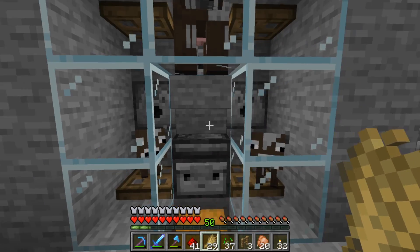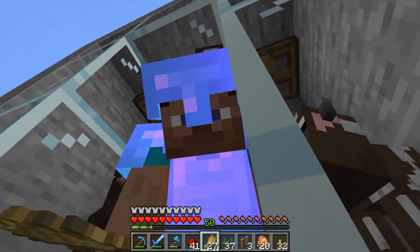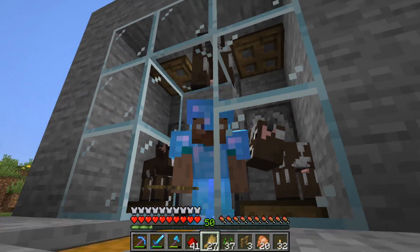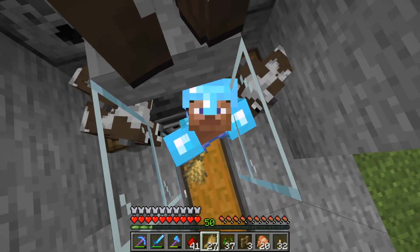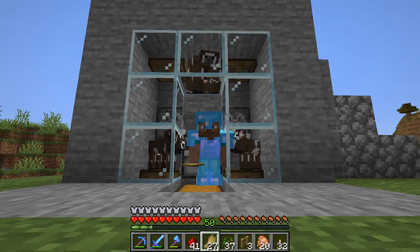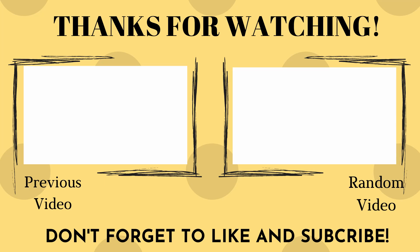All the drops will be automatically in the chest, thanks to the hoppers. And that will be it for this episode. This farm will give you plenty of leather in case you want to make leather armor or books. It will also give you loads of steak, which is one of the best foods in the game. The original designer of this build is Farzee, and his video will be in the description. If you enjoyed this video, please like and subscribe. Bye!